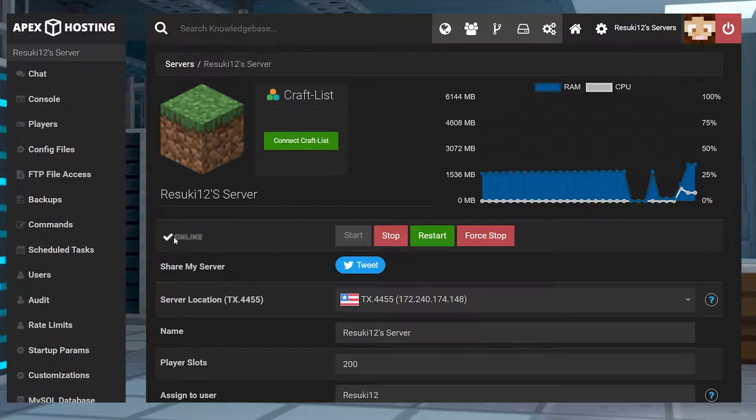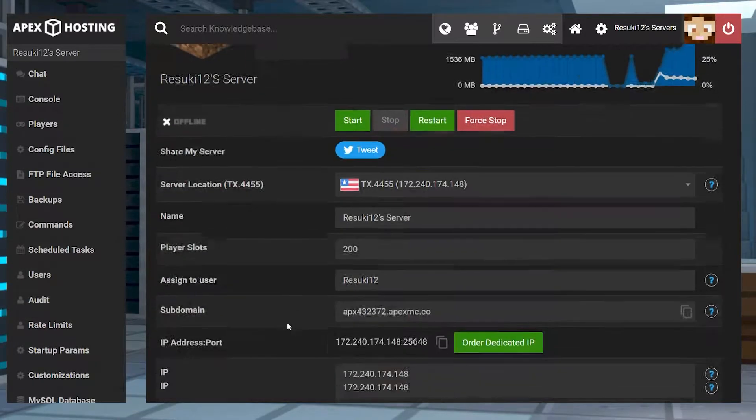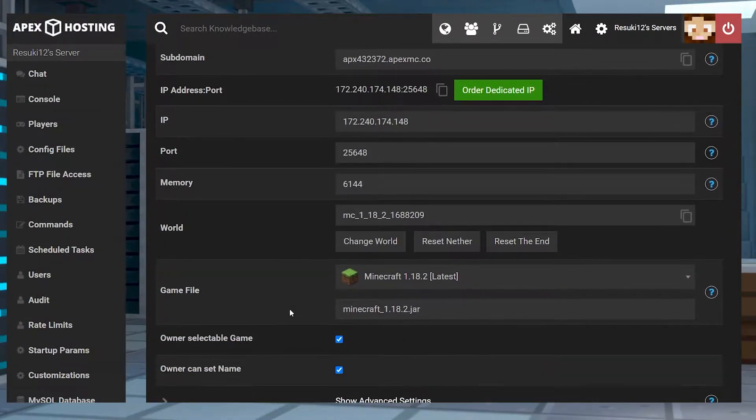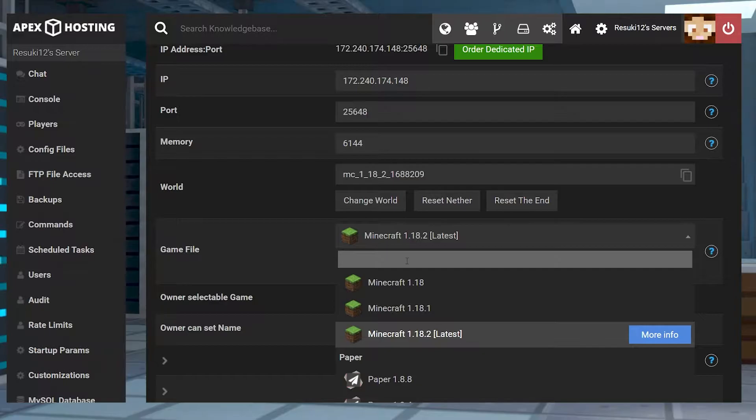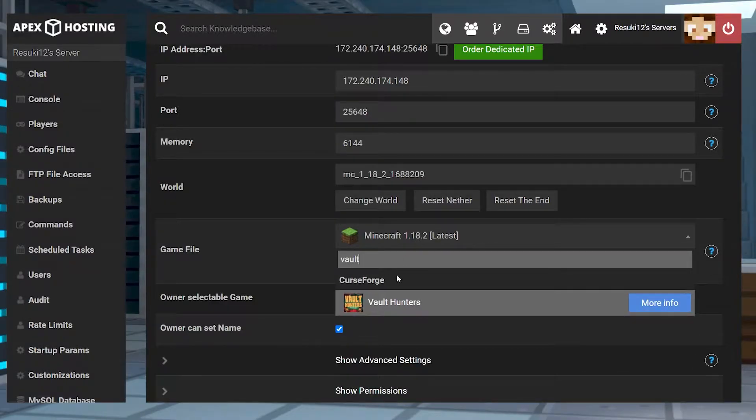First thing you're gonna need to do is install it on your server side. Head into your Apex panel and select the red stop button in order to stop your server. From here you're gonna scroll down to the game file section, and in the drop down bar you're going to type in the search bar Vault Hunters. One of the first things that should show up is Vault Hunters, and you're going to select that.